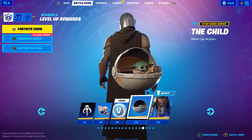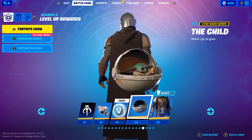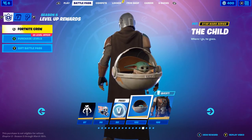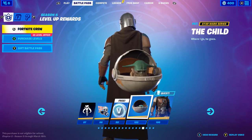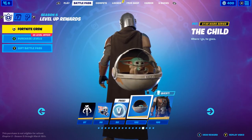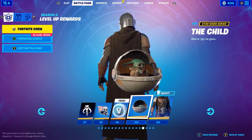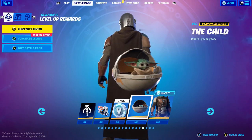Oh my god — the tier 100 is the Child! His name is Grogu though, I don't know why it doesn't say Grogu on here. This thing literally floats behind you as a back bling — how cool is that? And it drinks tea or whatever it drinks. This is the best back bling in the game in my opinion.